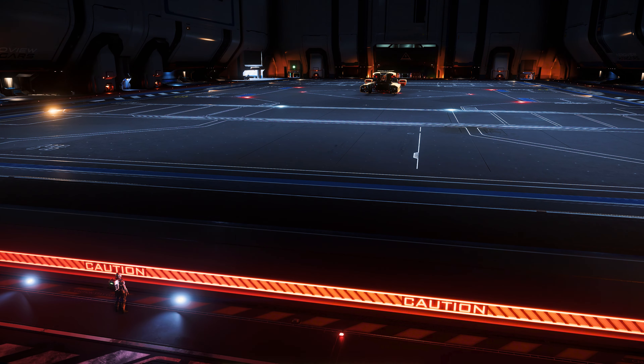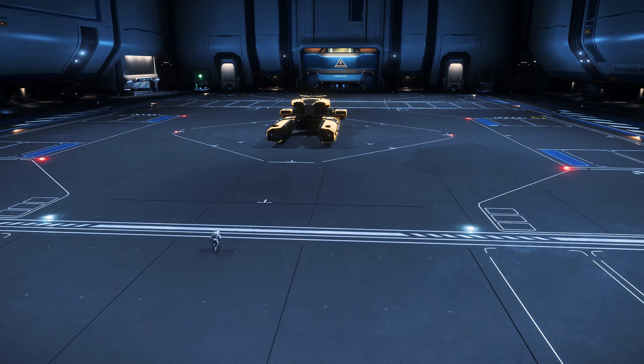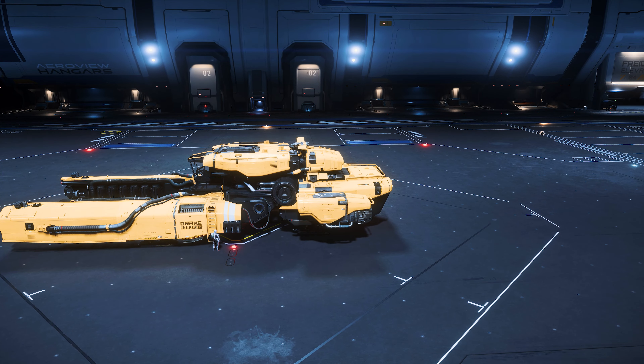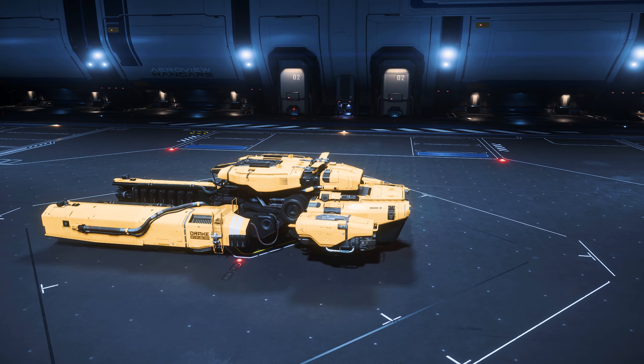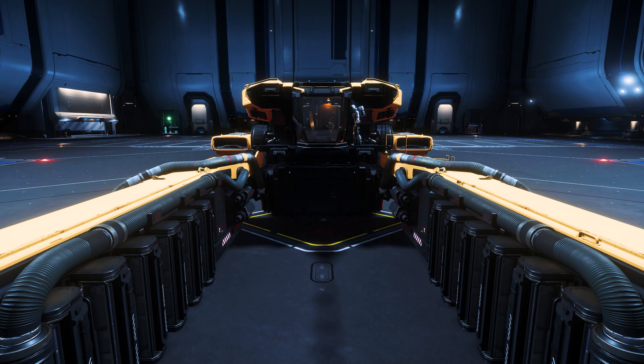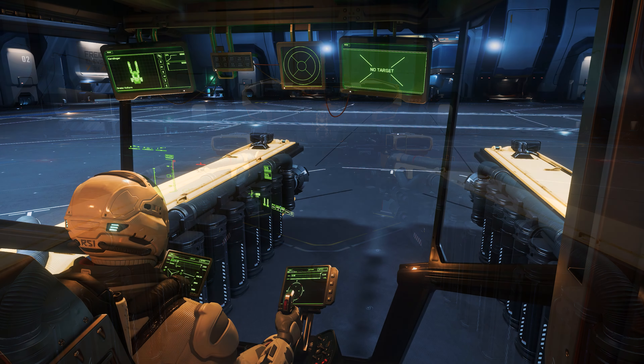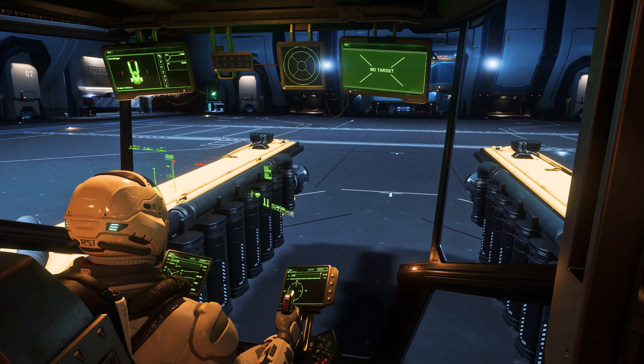Currently it is possible to salvage your own ships in your own personal hangar, directly without any risk, in a starting zone, with the possibility to sell directly on the side. All we need for this is a Vulture — it is small enough to fly around in smaller hangars without problems and have enough space to dismantle other ships accordingly.